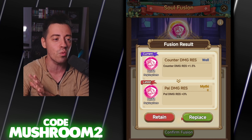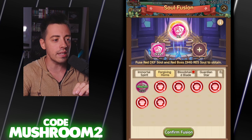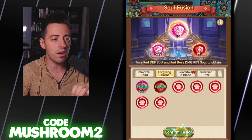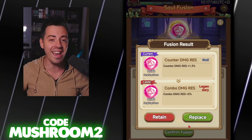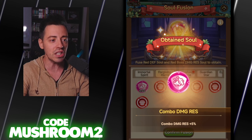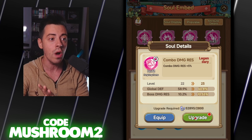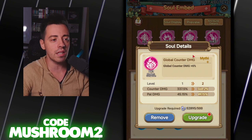Pile damage resistance — okay, I want some damage resistance but pile damage is the worst one, so I'm gonna retain the one I had before and retry. Let's add the two again and confirm — combo damage resistance, legendary! As I said, it's never stopping now. Another legendary affix — this is insane. The efficiency I'm gonna have in PvP now thanks to both these 5% damage resistances is insane.